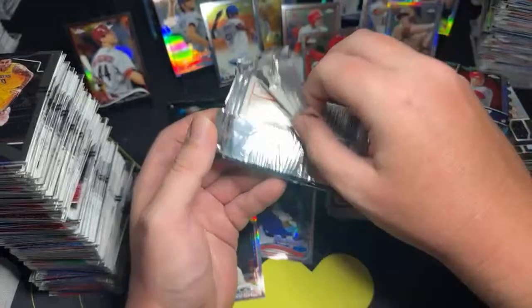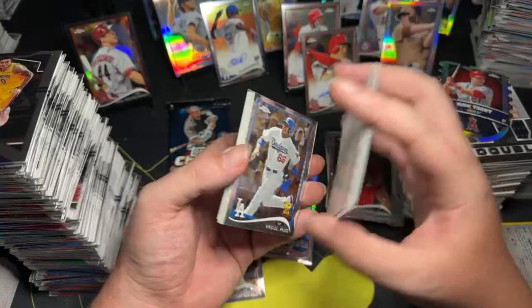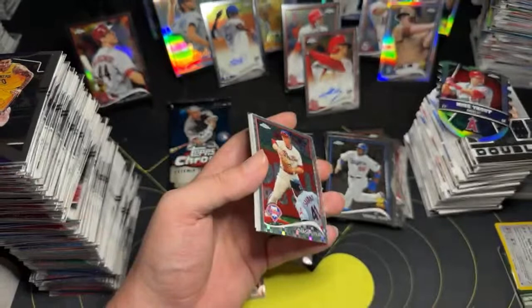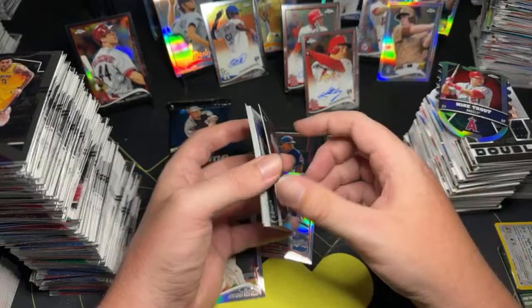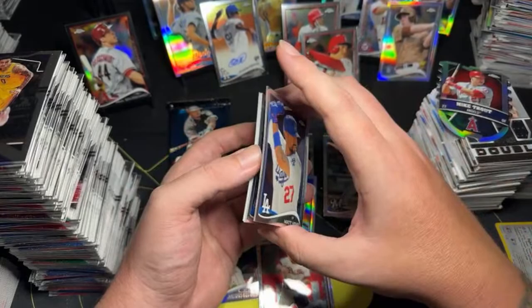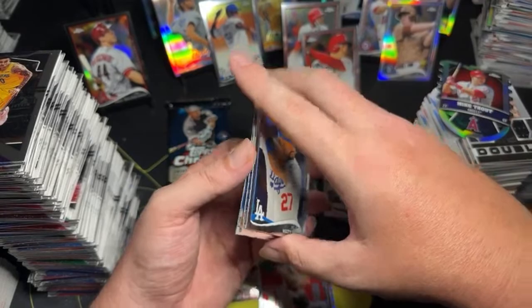Oh, we got an autograph — so that's one autograph left. Chase Utley — super short print, just like the other one. Kemp — that's pretty nice. Jimmy Nelson. Prince Fielder. Murphy. Carpenter and Joe Singleton.